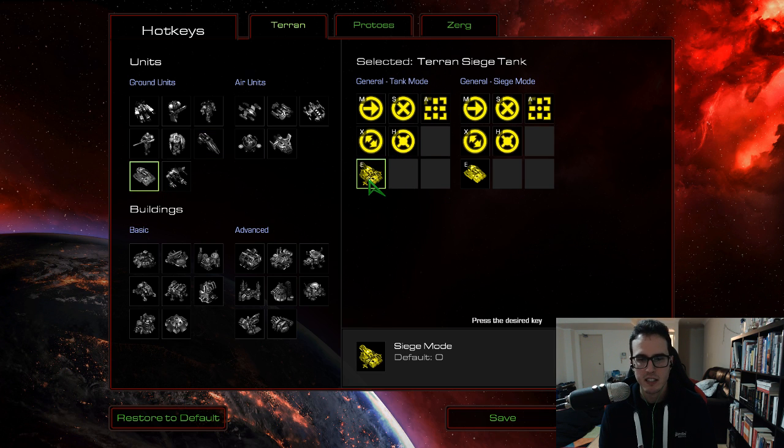Siege tank: I've taken siege mode from O, which was so hard to reach — it was such a pain trying to move your siege lines forward — and I've put that on E. Same for turning from siege mode back to tank mode. That makes your life a thousand times easier.